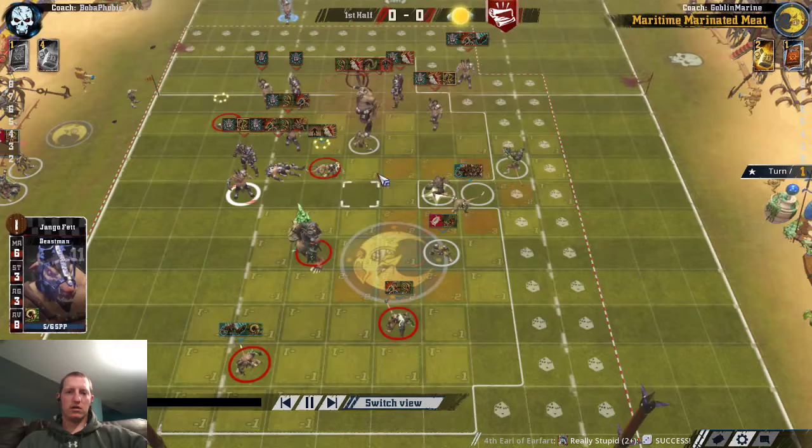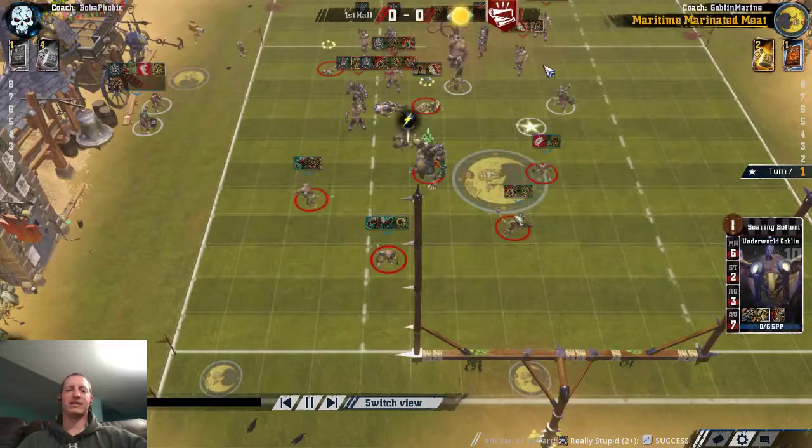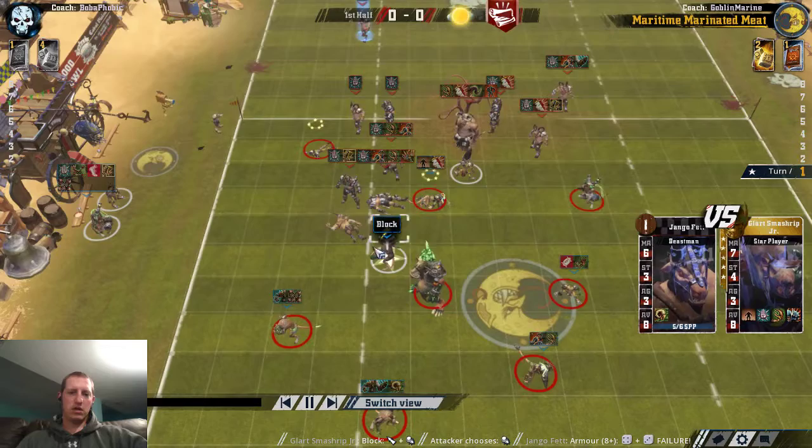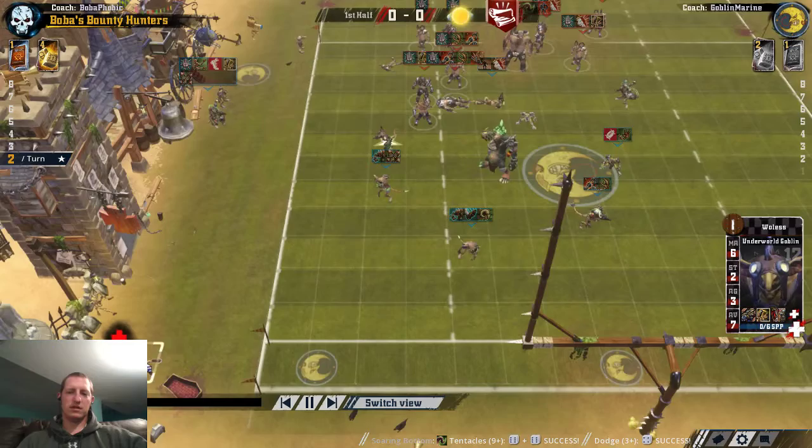I'll probably pull this Goblin out of the way. Okay, so this isn't a screen, but he's not close enough. And if he scores on turn two or three, I don't really care at all. So I'm not too worried about stopping him — I'm just trying to get in his way. Then I'm going to anchor the sideline with Glart. Tentacles is fake. Roll boxcars. Really unfortunate to get an injury first turn, but that just happens. And it's better a Goblin than a Rat, really.